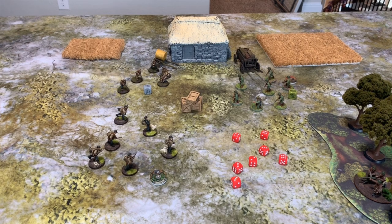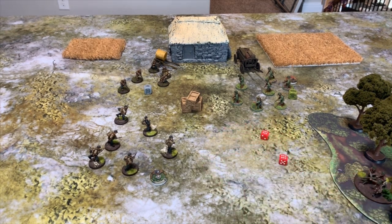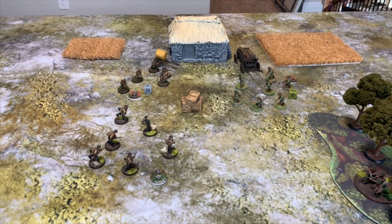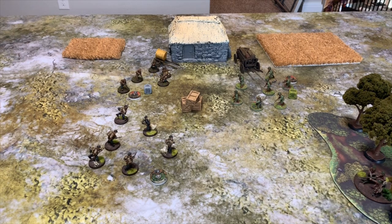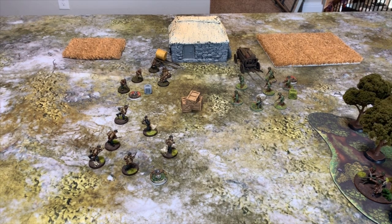They get two hits — enough to put a pin marker on the Germans. Now rolling for damage: these Germans are veterans, killed on a five or higher. They do not die but they take the pin. That order die is completely resolved, so we go back to the bag and pull another die — green.